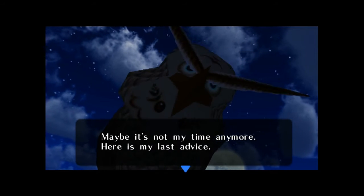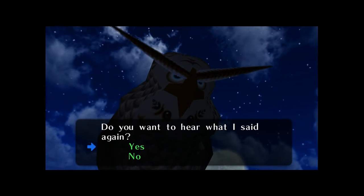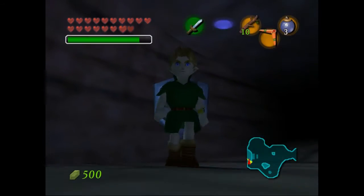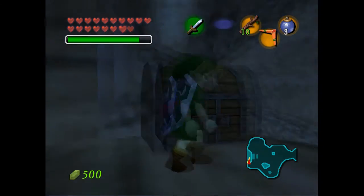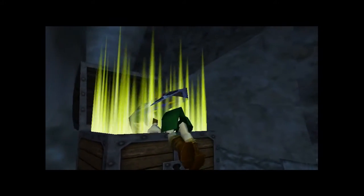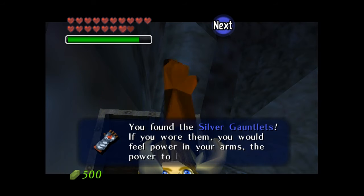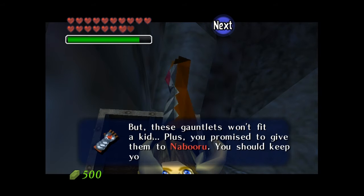'Maybe it's not my time anymore. Here's my last advice: two witches inhabit this temple — in order to turn their own magic power against them...' Nope, I don't want to hear it again. He follows you to Termina too. I like the look of that skybox, it looks pretty nice. Over there is another hand that we cannot get to at this moment. We got the silver gauntlets — if you wore them, you would feel the power to lift big things, but these gauntlets won't fit a kid.